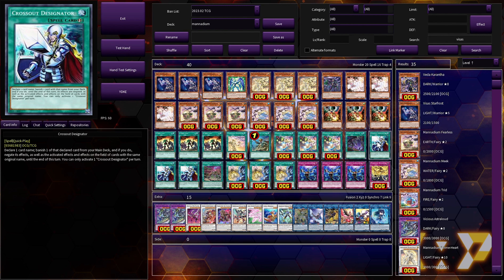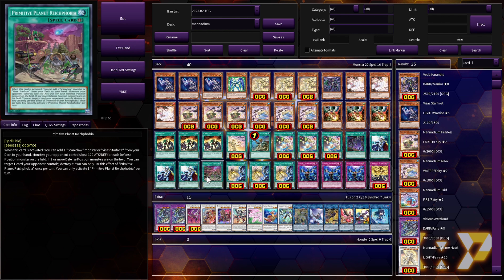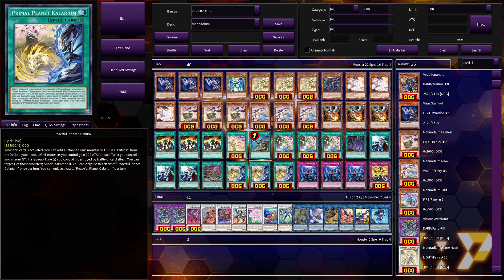Three copies of Crossout Designator — like pretty much every deck in the format, we get destroyed by Droll. We have the luxury of enough space to play Crossout, and Droll is so common that it's genuinely a good card in this format. One copy of Right Phobia — this is our target for our Link 1 Scareclaw monster. Like all the other planets, when it's activated it adds an archetypal monster or Star Frost. Its pop effect is irrelevant as it won't be staying on the field.